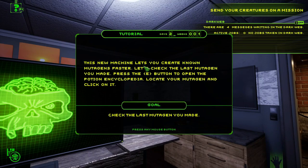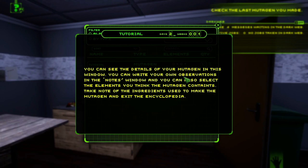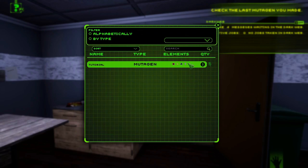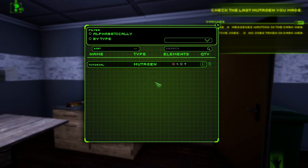This new machine lets you create known mutagens faster. Press E to open the potion encyclopedia, locate your mutagen and click on it. There it is — 'tutorial.' You can see the details in this window, write your own observations in the notes window, and select the elements you think the mutagen contains. Take note of the ingredients used and exit the encyclopedia.